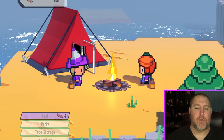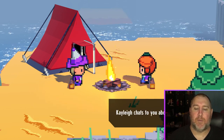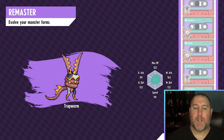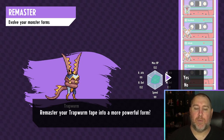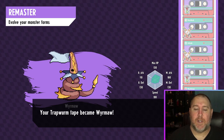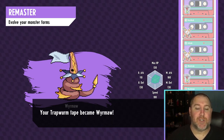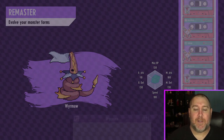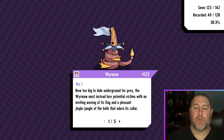What we need to do now is rest, and that will trigger the remaster screen. As you guys can see, we click on that and it will remaster your Trapworm. Yes we do — and now we got Wormaw! A little tongue twister there, but yeah, Wormaw. And there you go, that is how you get Wormaw.